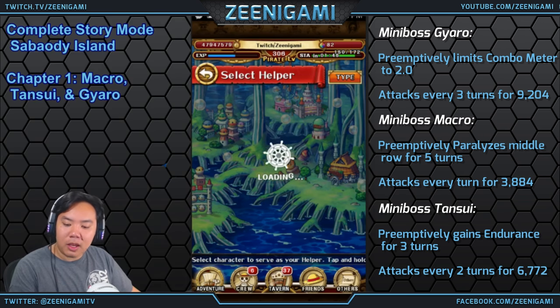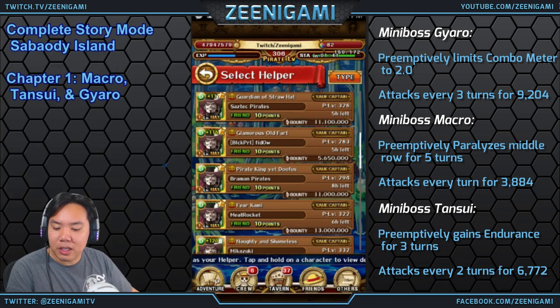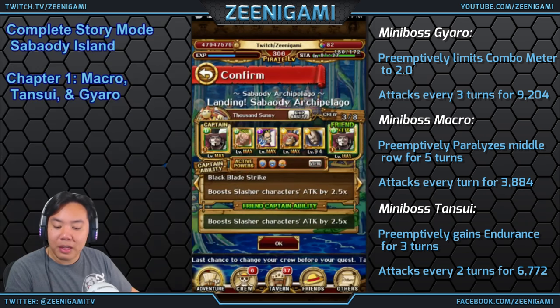We are going to be using a double Mihawk slash team for Stage 1. Stage 1 will have us facing off against all of the Macro pirates. We'll be fighting them one at a time and then fighting them all three at the same time on the final stage.